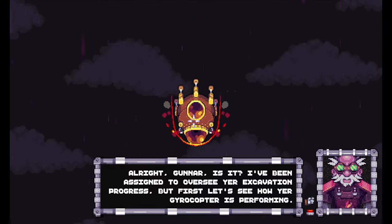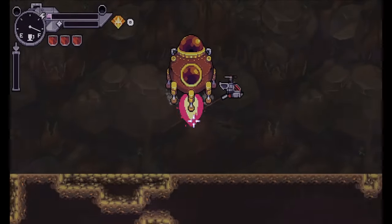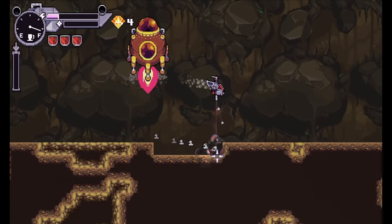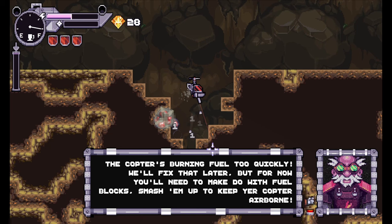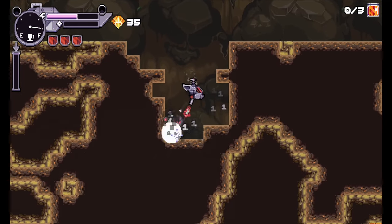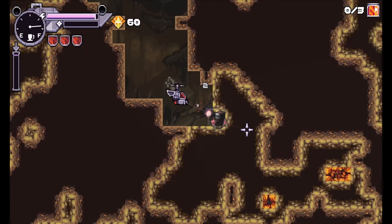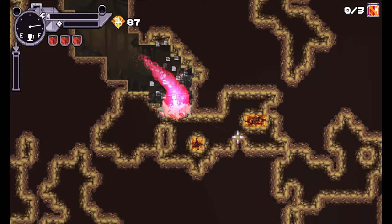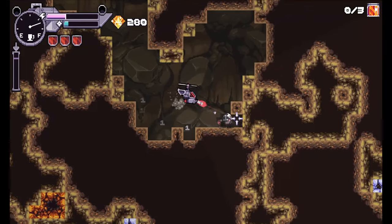All right, Gunner — I've been assigned to oversee your excavation progress, but first let's see how your gyrocopter is performing. It's performing quite well, thank you. The copter's burning fuel too quickly, we'll fix that later, but for now you'll need to make do with fuel blocks — smash them up to keep your copter airborne. I like that we get that nice indicator that our special is ready to go.